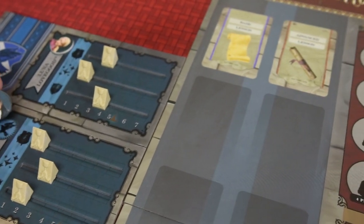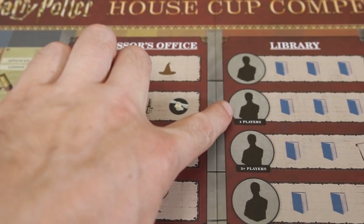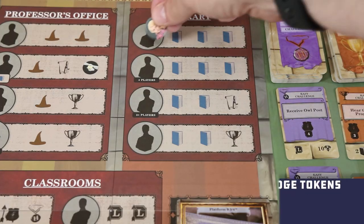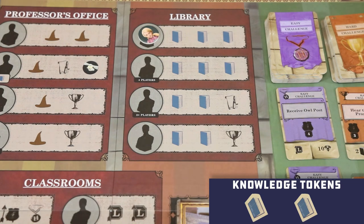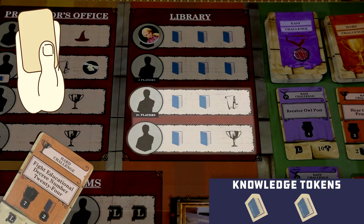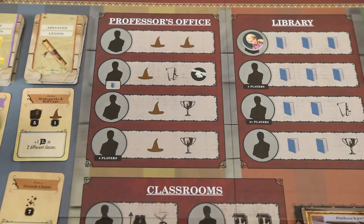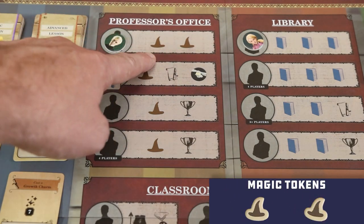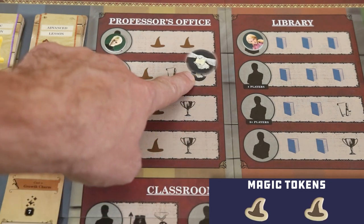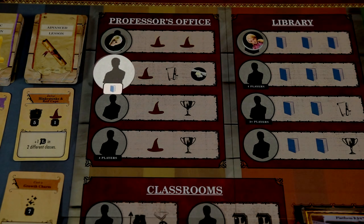Starting with the first player and moving around the table, you'll take turns placing one of the students in your common room onto an unoccupied space on the central board, keeping in mind that some spaces are not available in two and three player games. The library spaces will always gain players knowledge tokens, with the bottom two spaces allowing you to draw a face-up lesson card or choose a face-up hard challenge card on the bottom space. You may store any knowledge and magic tokens on the bottom left of your player board. Visiting spaces in the professor's office will gain you magic tokens in addition to face-up lesson cards, hard challenge cards, and even the first player token — but any space that shows magic or knowledge tokens on the student space requires that player to pay those resources to place a student there.